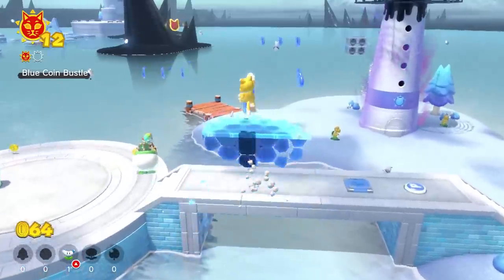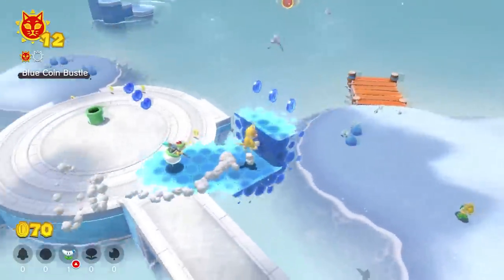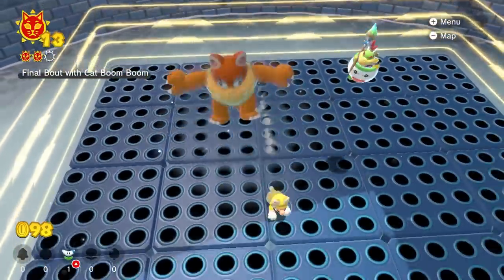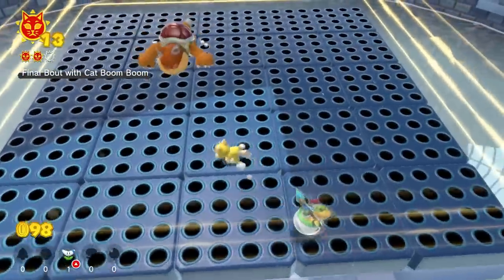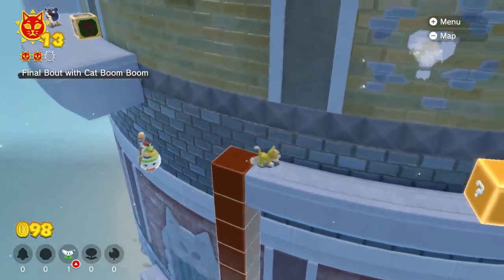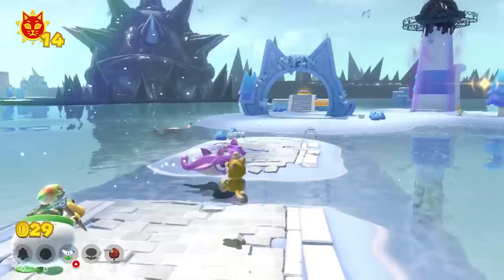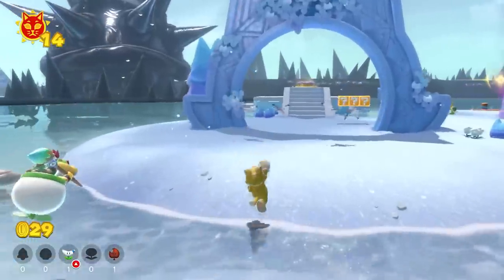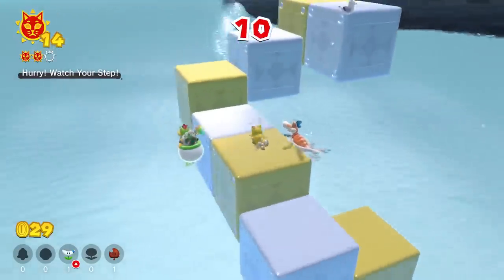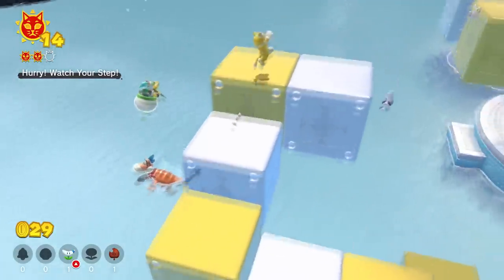Cycling back to Trickity Tower, I got some blue coins for another cat shine and then went back to the Colosseum again, fighting Boom Boom once more. Just avoid the red part of the Colosseum when going back there and you'll have no problem whatsoever. To get my 15th cat shine, I went back to Trickity, pushed that switch and just climbed to it. There was nothing red in here, so everything was good.